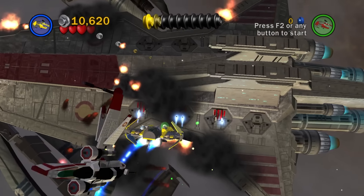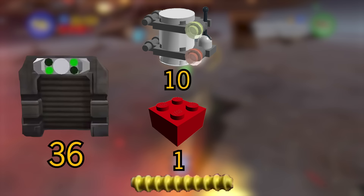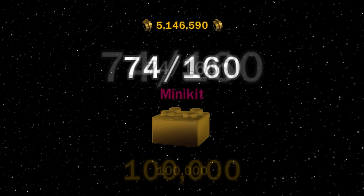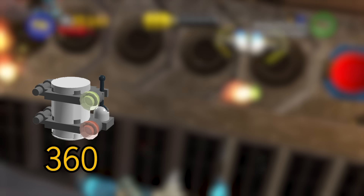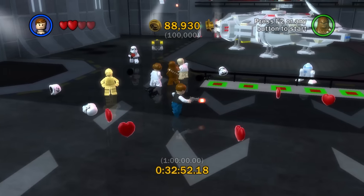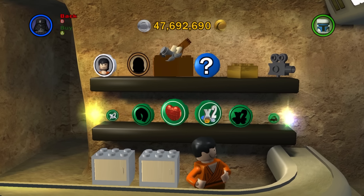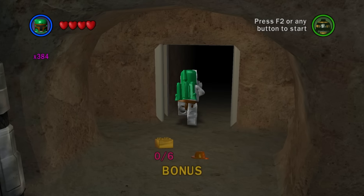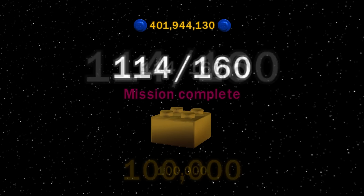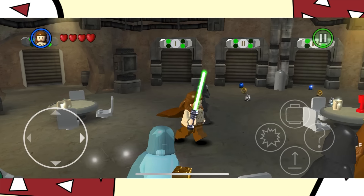Since this game has so much stuff, let's discuss what's needed for 100% completion. There are 36 story levels in total, and in each level for 100% you have to get 10 minikits, 1 red brick, True Jedi, and 1 blue minikit. You get 3 gold bricks per level, meaning there are 360 minikits, 36 red bricks, and 36 blue minikits. Also after completing each story you unlock 3 bonus levels: Super Story, Character Bonus, and Minikit Bonus — they have these for every single episode. You will also have to buy everything in the shop: all 160 characters, 36 red bricks, all gold bricks, and every single hint. There are 6 bonus levels and 20 bounty hunter missions to complete for 100%. There are 160 gold bricks in total.